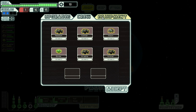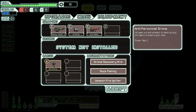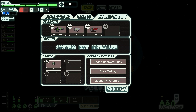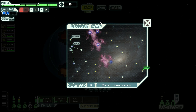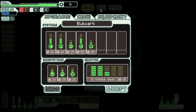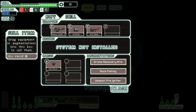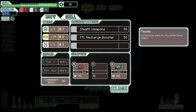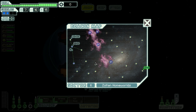Especially since they only do 2 damage, so they can't disable the shield on their own. I do want to keep the anti-personal drone. If I get a chance to buy drone control, I probably will, although this is already sector 6, so I only have 2 sectors left to do that. But there will be more stores on the way. 7 fuel — hopefully that will be enough. Let's keep going then.